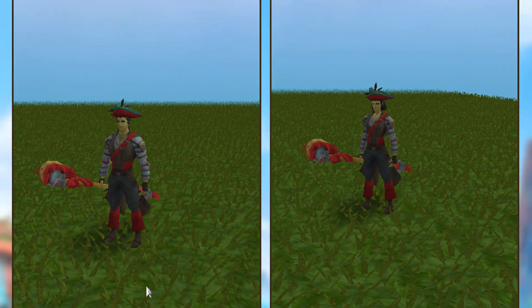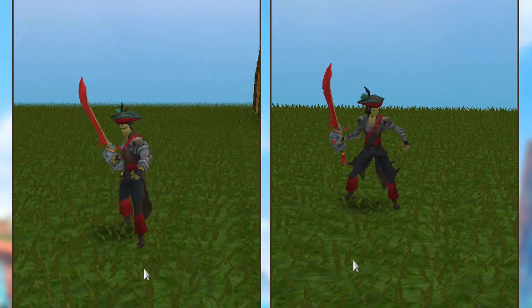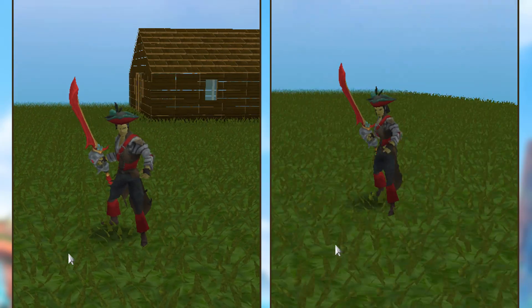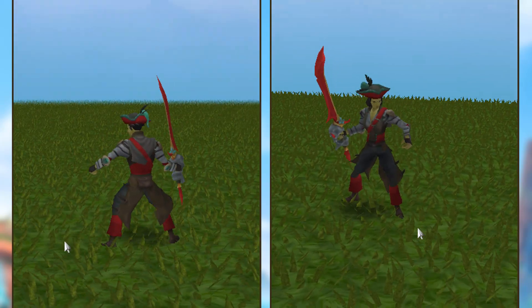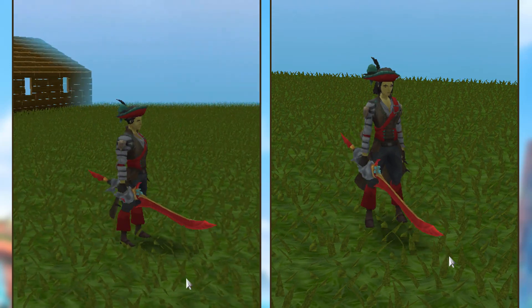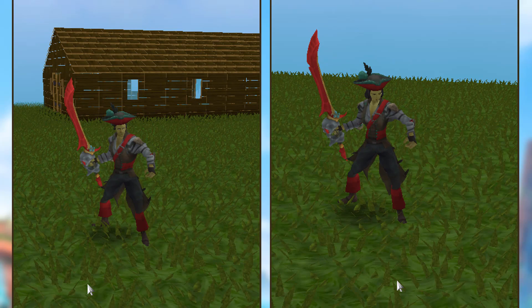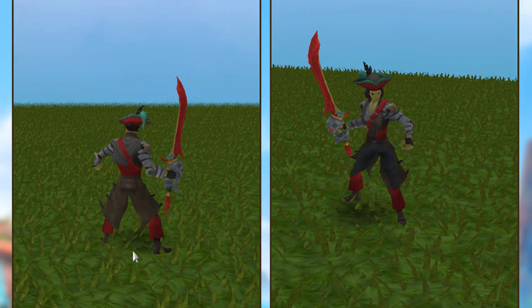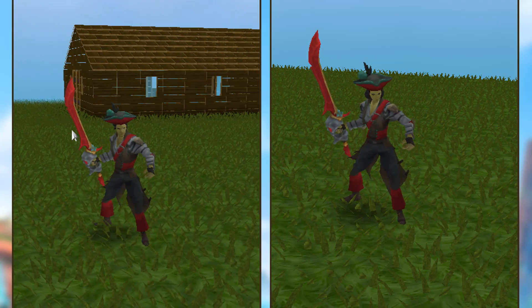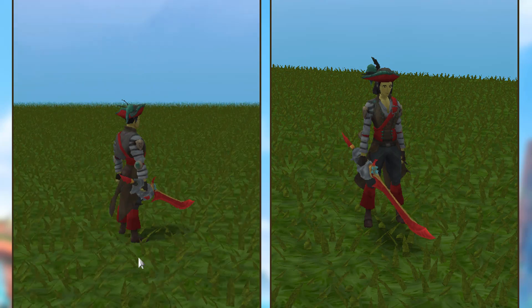Here is the melee weapon. The red areas are obviously where you can change the colors — I tried to make it easy by using red. It looks pretty cool. I really like the melee weapon; I like how you can change the color of the blade — really nice.